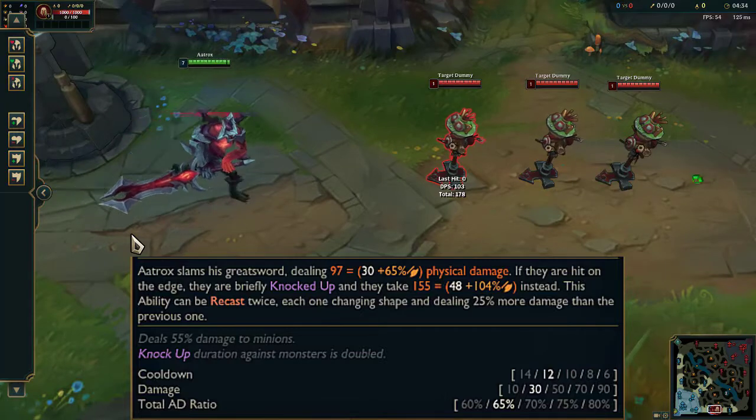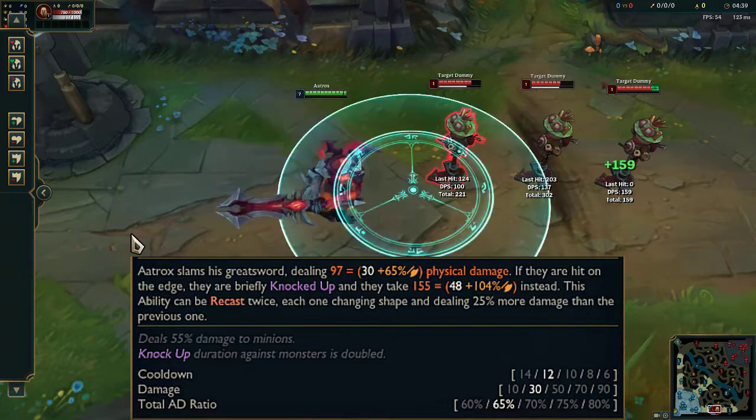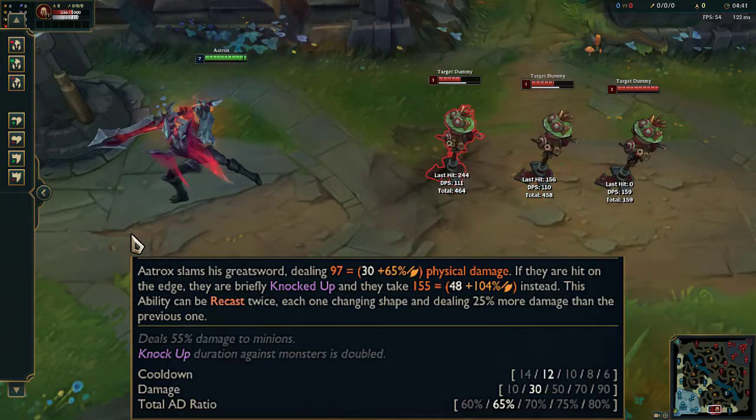Aatrox slams his greatsword down dealing physical damage. He can swing 3 times, each with a different area of effect.